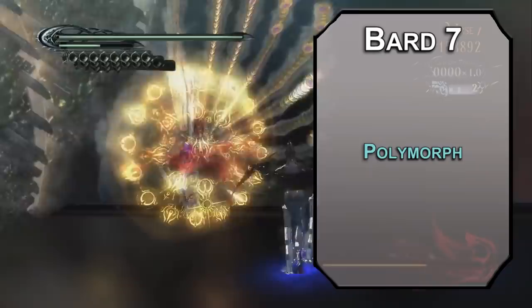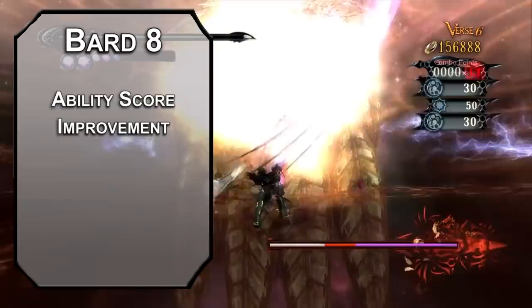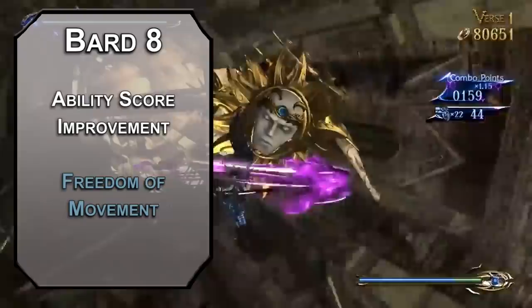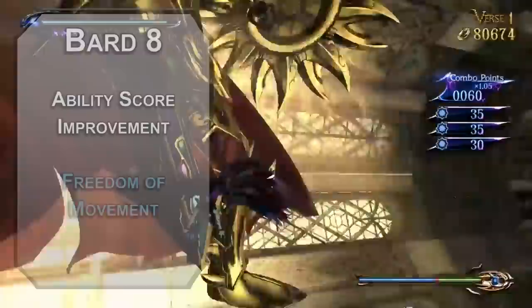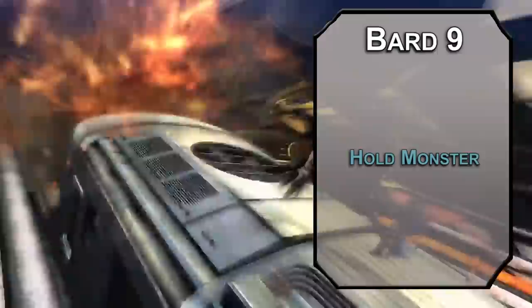8th level Bards can get another ability score improvement — we're full up on Charisma, so I'd buff Dexterity for better AC with Mage Armor. For this level's spell, Freedom of Movement lets a creature ignore difficult terrain. They can't be paralyzed or restrained, and nothing can reduce their movement speed for an hour. Pretty hard to hold a girl down who can just turn into bats and reform right next to you. 9th level Bards bump their Song of Rest up to a d8 and can learn 5th level spells. Hold Monster is just like Hold Person without the Humanoid restriction, so Demons and Angels can both enjoy — I mean get destroyed by — your Wicked Weave.